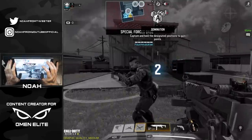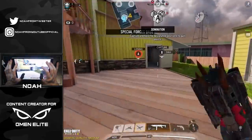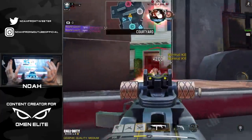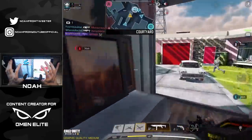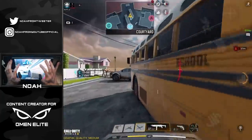We find ourselves on Nuketown for game number two — it's about to be a lot of fun. I'll push straight through mid, drop this trip mine, and then hopefully go ham. Anybody pushing through this door? Yeah, we got two — lasered them both. Got another player pushing B, he's a gunner as well, and I saw another guy up close — I think my teammates took him out.